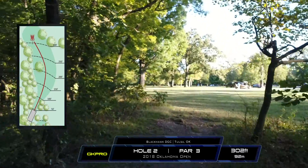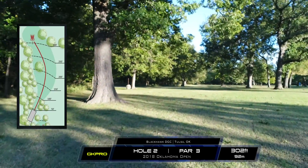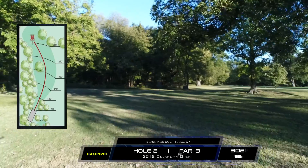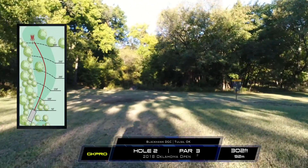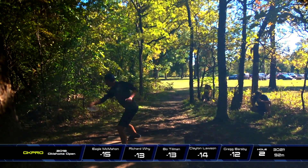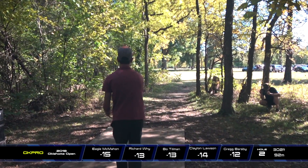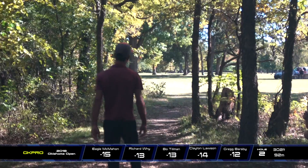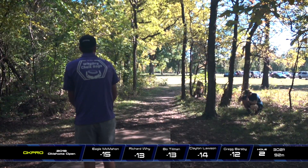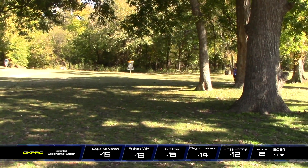Hole two is a 302-foot hard three — the easiest hole out here. Nothing too dangerous about it really. There's a tree kind of straightforward with some branches hanging over, but it's pretty much your standard hyzer. Driver, mid, whatever — just as long as it's overstable, and come back and skip right up to the basket. The biggest mistake is throwing with too much hyzer or not hard enough and coming up short. Eagle totally shanked that — that gap is big enough for an open player to hit all day. Clayton's looking pretty good with just a little late release on Eagle. Richard's shot looks perfect — just your standard hyzer, skipping right up.